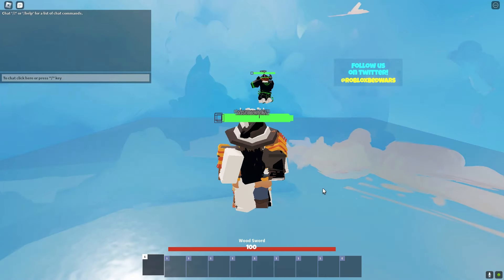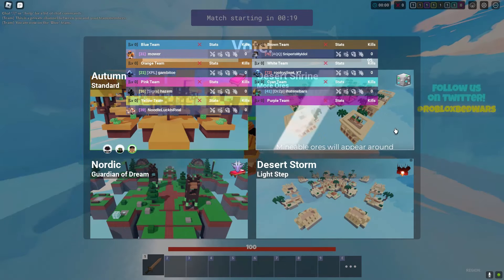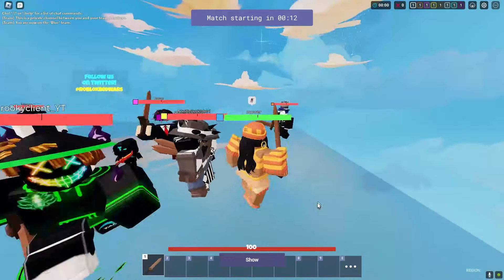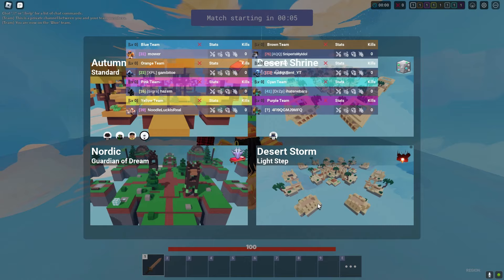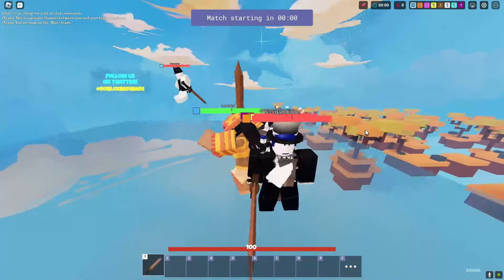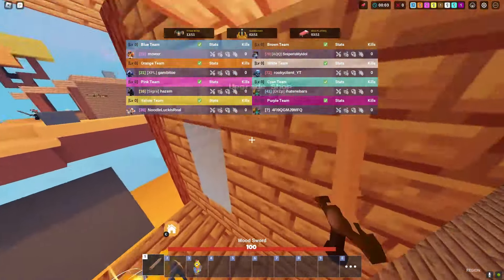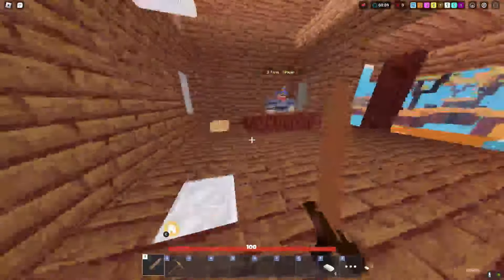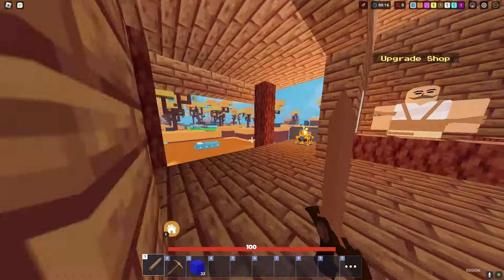Oh my god, another level 76 Lassie player — this is so stupid! There are a few AFK players: brown, yellow, and purple. If they stay AFK the whole game that would be insane — we can farm them and build a wool box around their spawn so they can't escape. But of course brown team has the Lasso kit! We have to rush him before he buys the lasso — once he has it we lose every fight.